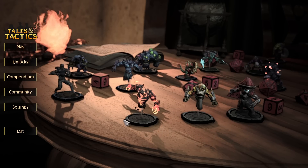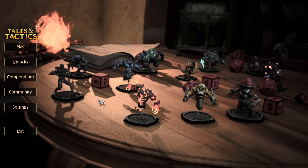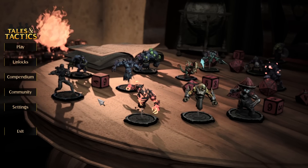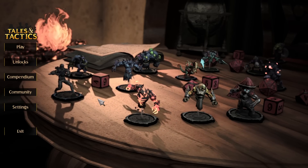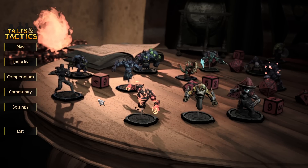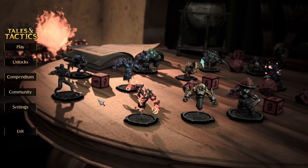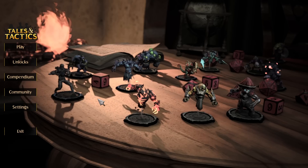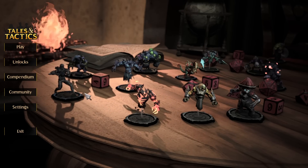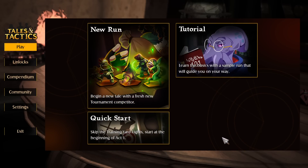Hello everybody and welcome to Let's Try, my name is Retromation. This is Tales and Tactics, an auto-battler tactics roguelike that I'm extremely excited to be checking out the demo for here today as part of the Steam Next Fest. This game is made by Table9Studio, who is responsible for the Slay the Spire Downfall mod, which is not only my favorite mod of Slay the Spire, but maybe my favorite mod of any game I've ever played. It's truly, truly fantastic, so I'm excited to pop into this one and see what it's all about.